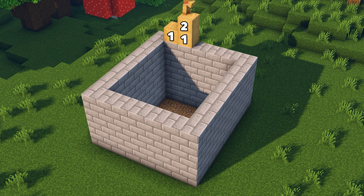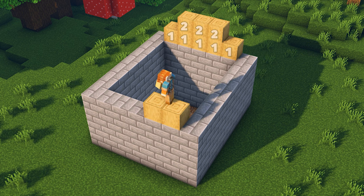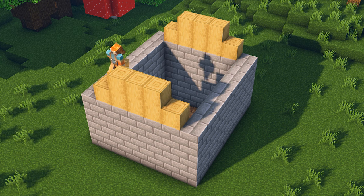Add stripped oak logs on the back wall according to the numbers shown. And let's also repeat the same design on the front wall.